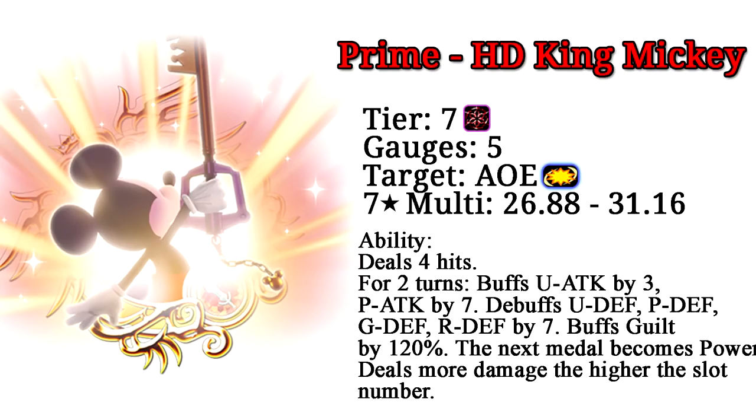Prime HD King Mickey is a power upright medal, tier 7, costs 5 gauges, is AoE, and has a 7-star multiplier of 26.88 to 31.16. Its ability deals 4 hits and for 2 turns it buffs your upright attack by 3 tiers and power attack by 7 tiers, debuffs the opponent's upright, power, general, and reverse defense by 7 tiers, provides 120% guilt buff, makes the next medal become a power type, and it deals more damage the higher the slot number.